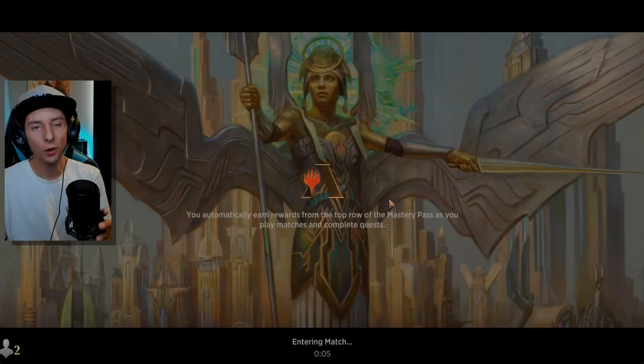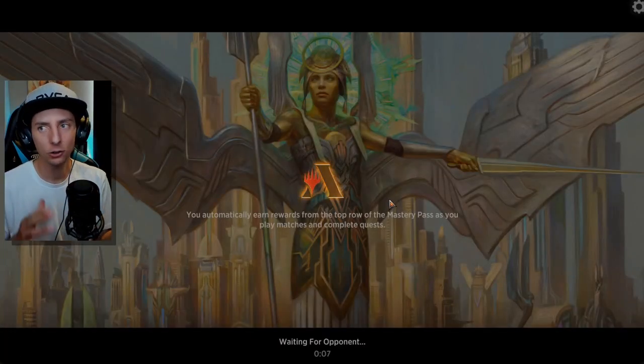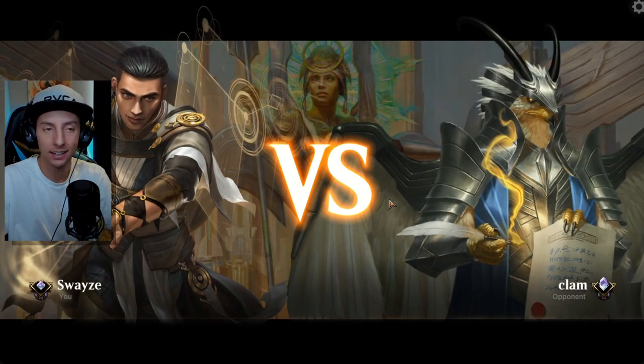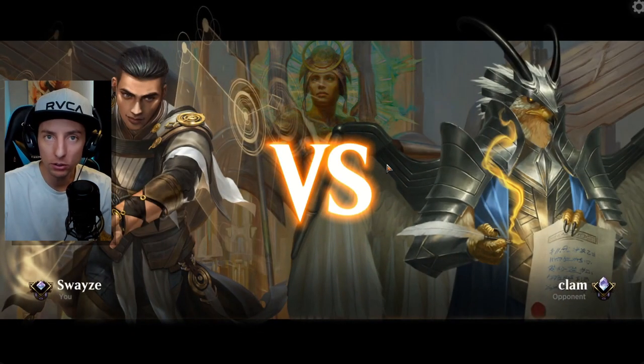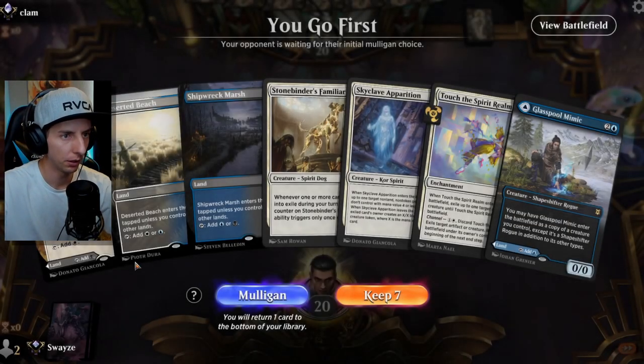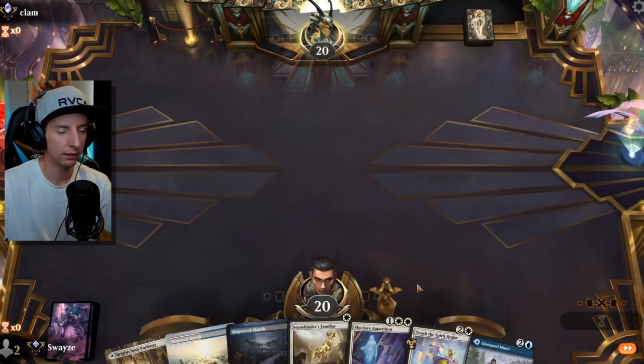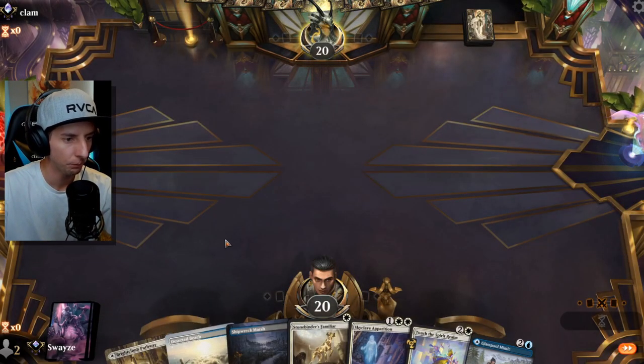Here we go — we are playing an exile tribal list. The whole deck focuses on exiling in multiple different ways, mostly to steal our opponent's permanents, which opens up the lane for our attackers almost like a tempo-style build.